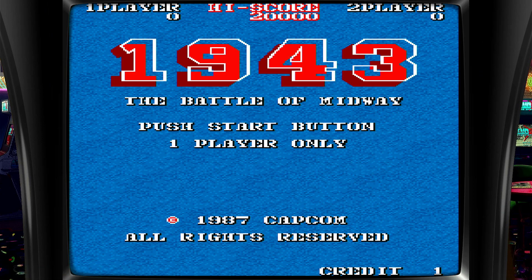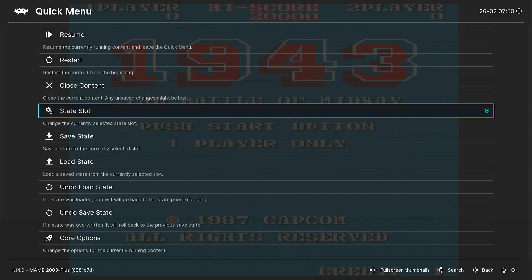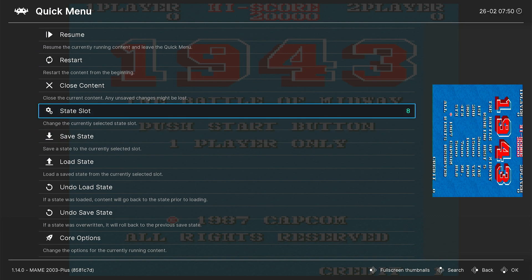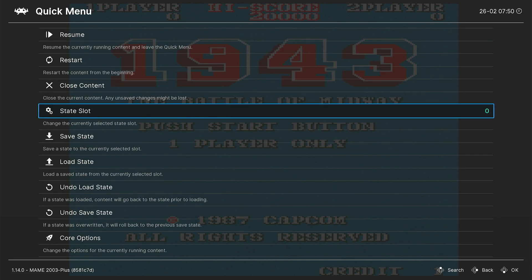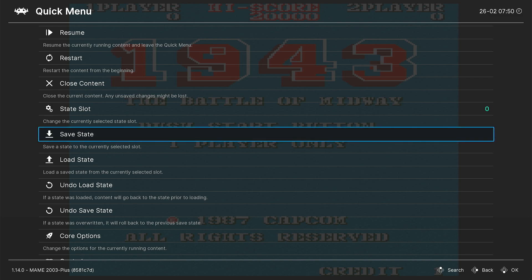Or you could go to the menu by pressing the hot button and A, like this. And you could select a slot. I'm going to select one, zero.